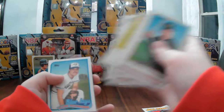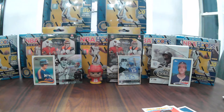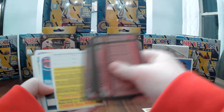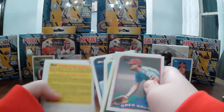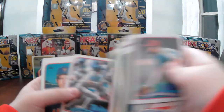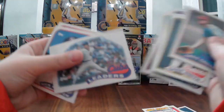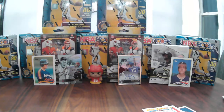Kirby Puckett. Dwight Gooden turn-back-the-clock card. Team leaders is the Cubs. We have seven packs left and we have three good rookies still to find, guys.